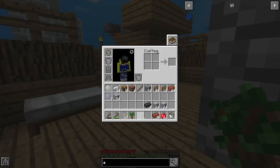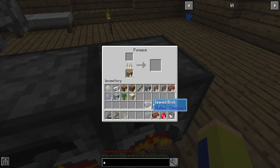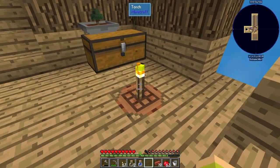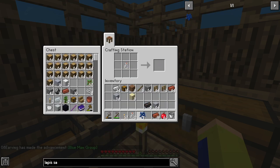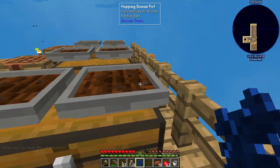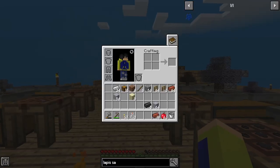Now we just need the water bottle. I'll put the grout back in and grab a bottle — there's our bottle. Putting these all together should give us the lapis sapling. I didn't need the glass bottle, which is nice. I'll start this growing right here and should get its drops. Let's look at the next one.